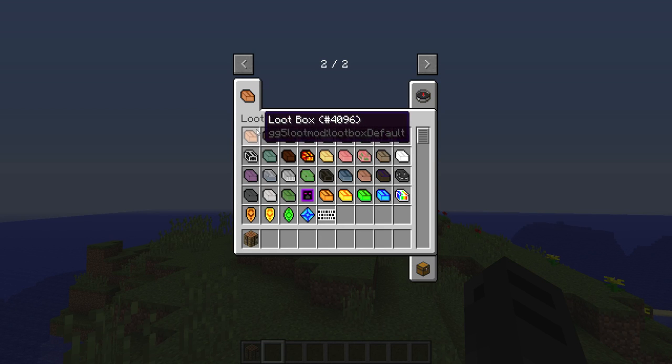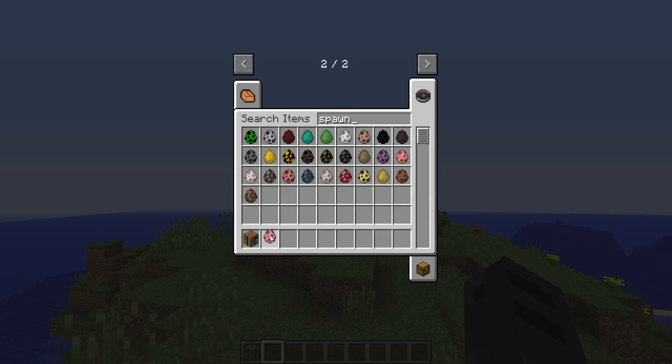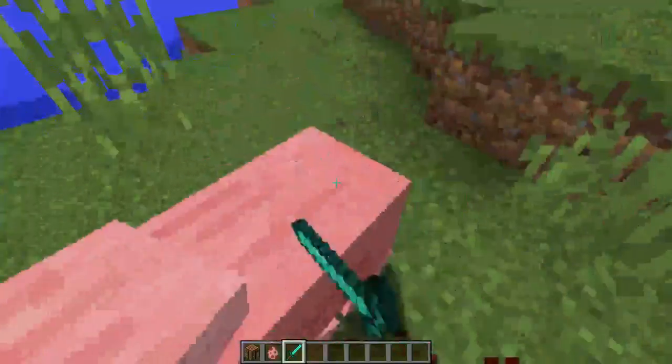In order to get these awesome things, you are going to have to kill a mob. So let's just start with a pig. We need a sword. So you spawn a pig, you find a pig somewhere, and you kill it.